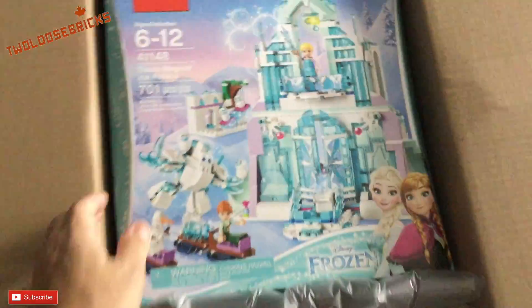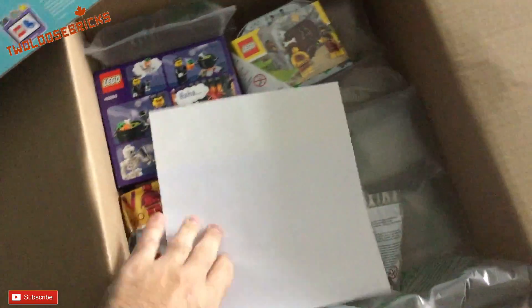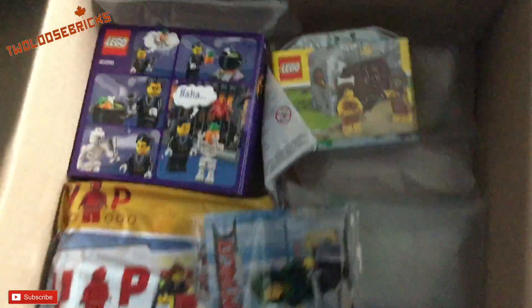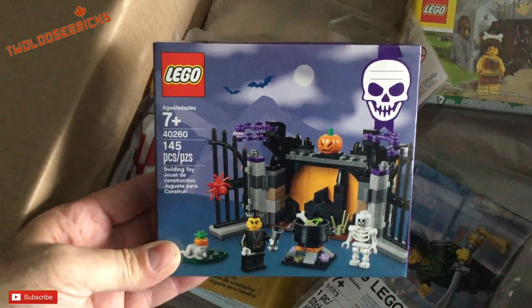This is the Disney Frozen Magical Ice Palace. I wanted a few other things as well, so I decided to order them all at once because there was double VIP points and some free items that came along. So we picked up the Haunted Halloween set.